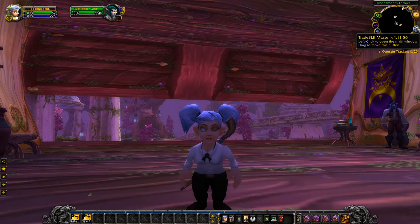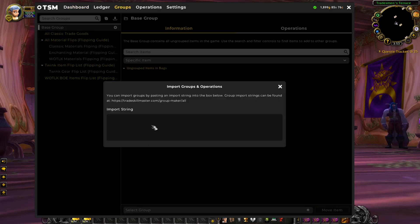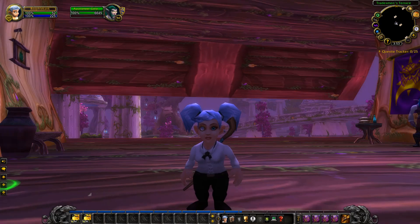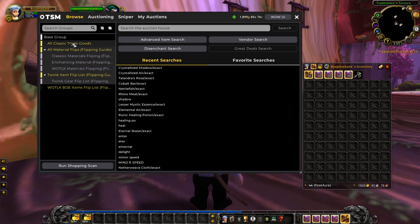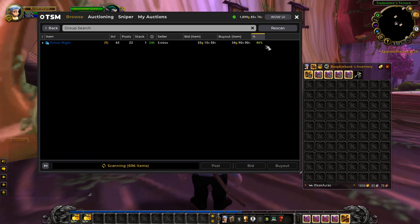You can plug it straight into your TSM — just go to Groups, then Import Group, paste in the import string from my flipping guide, and you'll have all the groups set up with operations, settings, and specific recommended items to flip. To do the actual flipping, come to the auction house, go to Browse, select your flip groups, and run a shopping scan. This brings up the items and their percentage of market value.